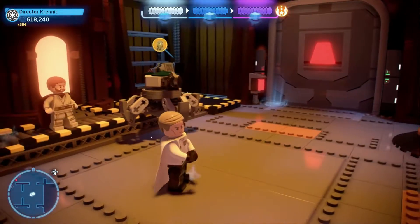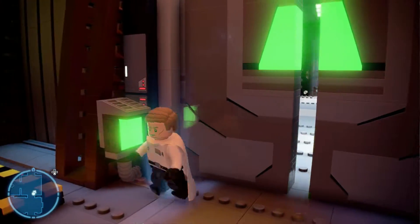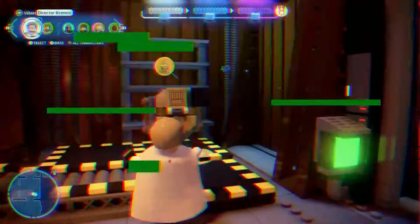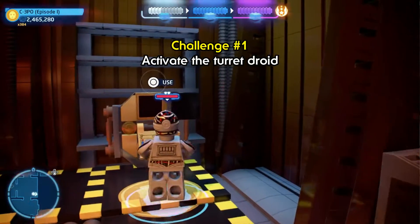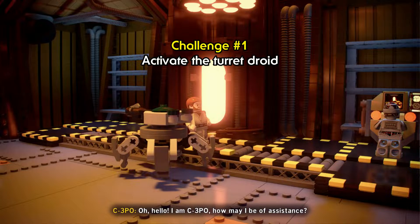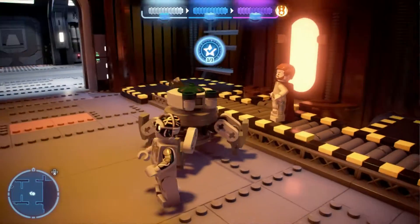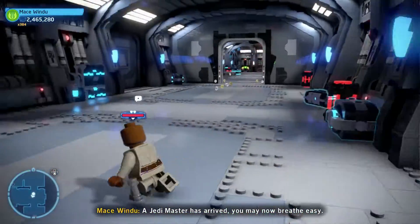Don't beat the droid up — he is your friend. If you walk through and just dispatch the droids opposite you it'll save you some hassle, though it's not necessary. Instead go back and use the protocol droid panel and select droid; you'll make a new friend, which will be challenge number one.